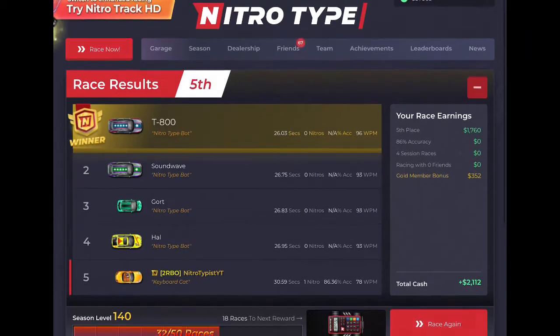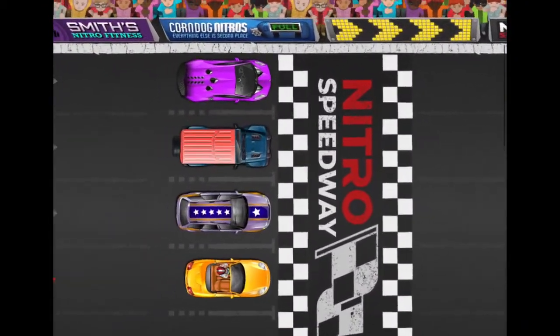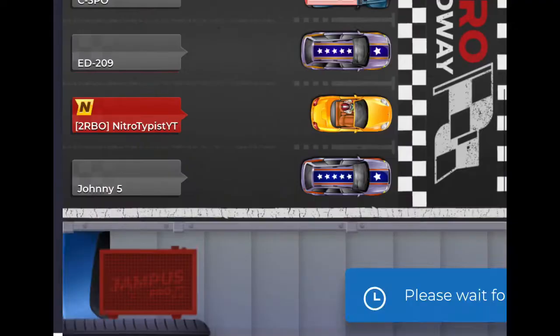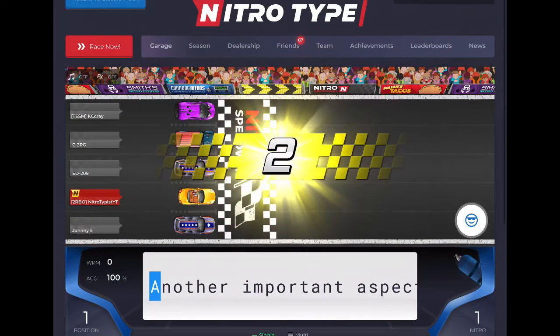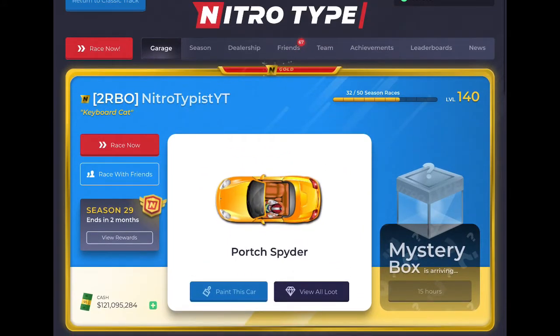You can see it's more high quality and the car is bigger. Anyway, go to the comment section and tell me what track you like the most — the classic track or the HD track. Comment down below. Bye!